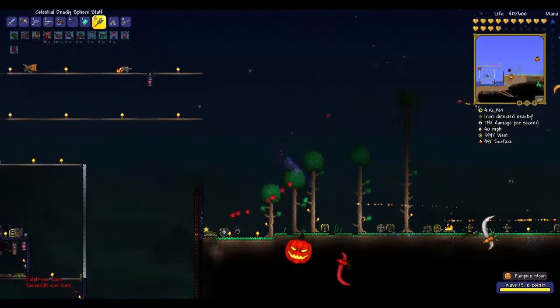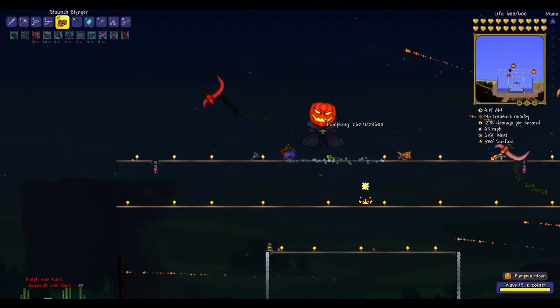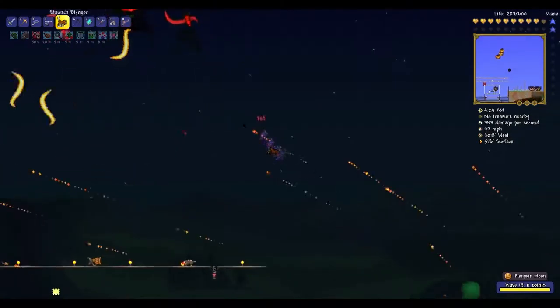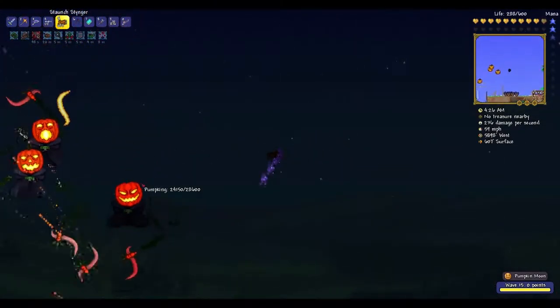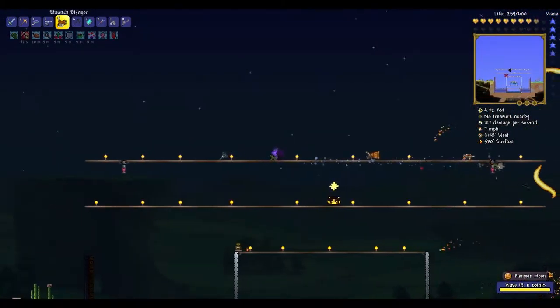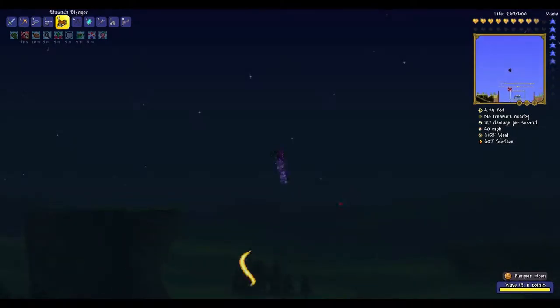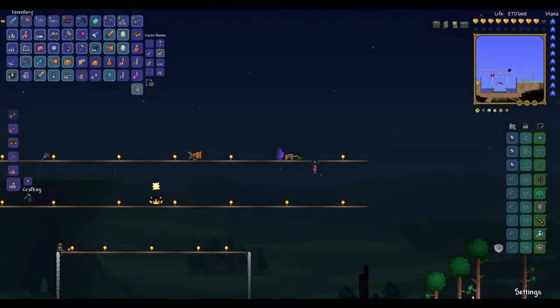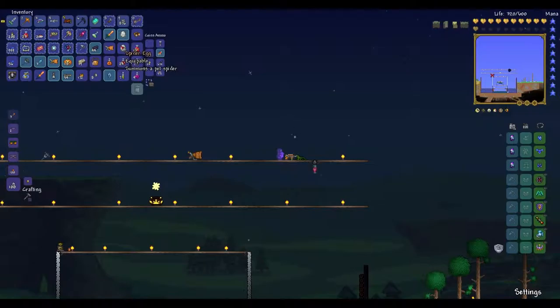These guys are not leaving — go away! I'm out of bullets. I'm about to die. I'm so about to die. And then there's another one showing up — I'm dead. Oh my gosh, look at them all. How in the heck am I supposed to do that? There's a bat scepter, there's a jack-o'-lantern launcher, who knows what else — I dropped 72 gold!